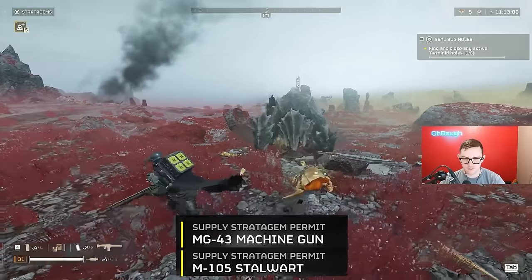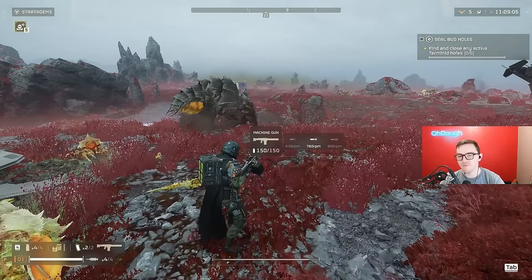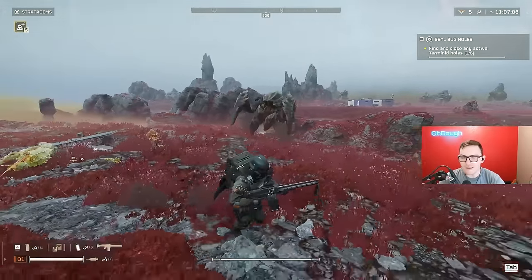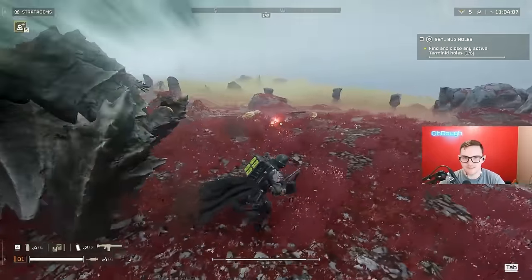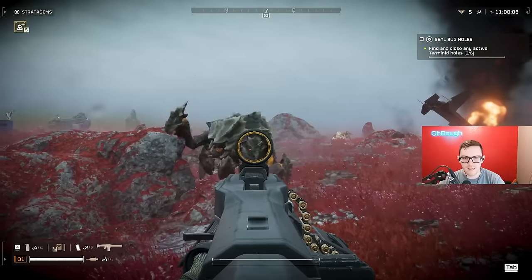How good is the machine gun and Stalwart? The machine gun has 150 rounds and a fire rate of around 900, with a minimum of 630 RPM. The main thing I want to know is can you kill a charger decently, because this is a gun you can get really early on — a support weapon you can have early on.